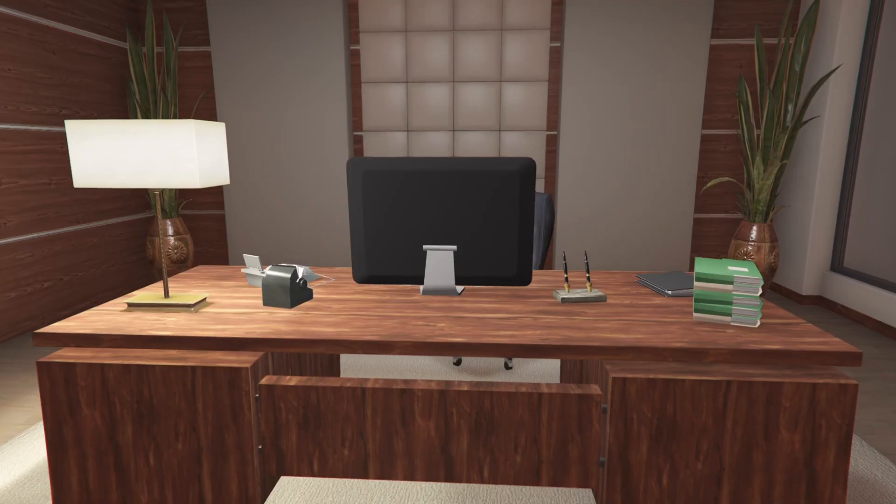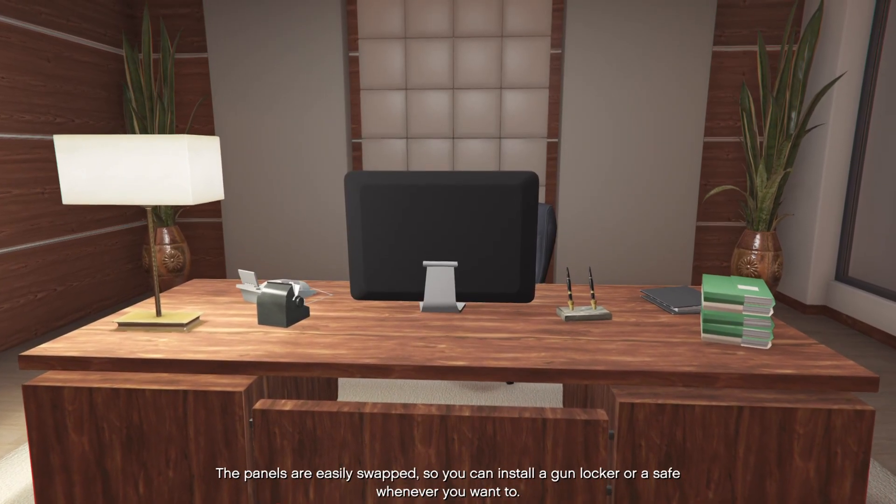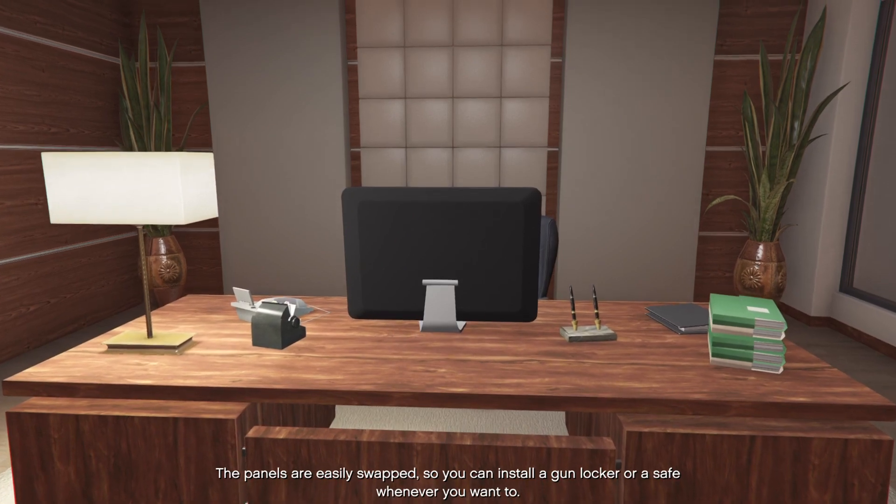There's the boardroom. The panels are easily swapped, so you can install a gun locker or a safe whenever you want to.